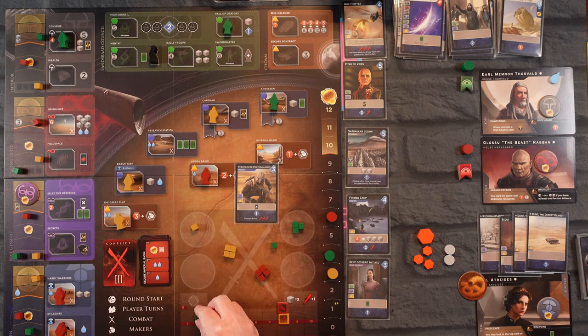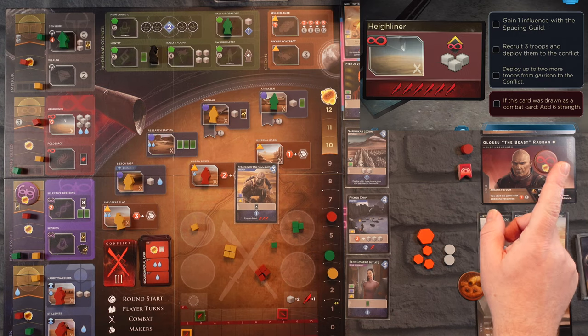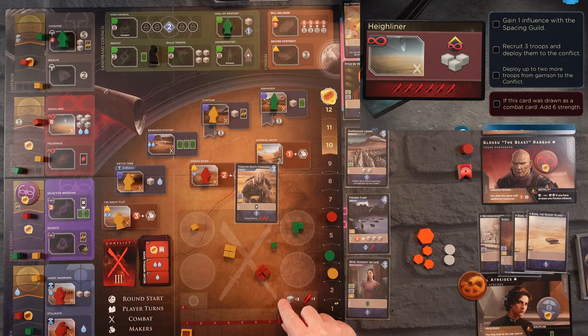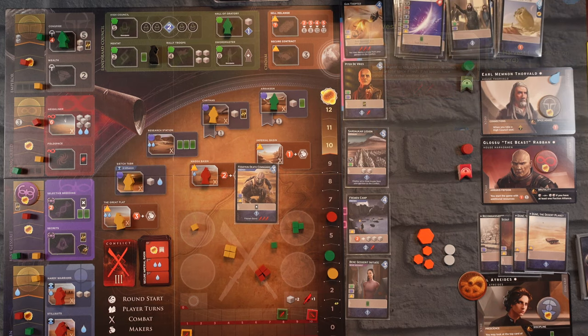The Earl decided just to show up. We're going to get three more — nine, ten, eleven. Let's draw for the Earl first: one two three four five six — that brings him to eight and takes that card out of the deck. For the Beast we get two. So we come in first, Glossu comes in second, and the Earl doesn't get anything.